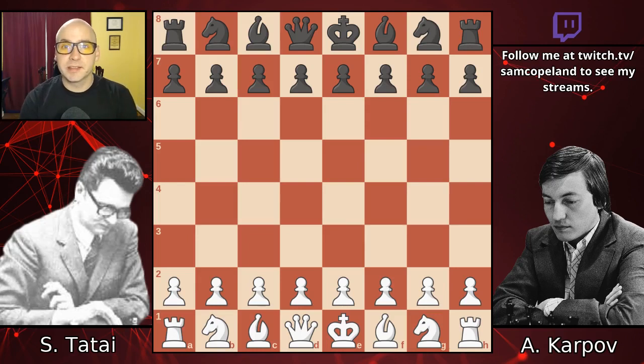Hello chess fans. Today I'm excited to show you another game from Anatoly Karpov. In this one he's going to play black in 1977 against Stefano Tattai, an international master from Italy. This game is a really wonderful demonstration of the punishment that awaits players who neglect their development and forget to castle — something that all of us have probably done at some point and something we would hope to punish in our opponents.